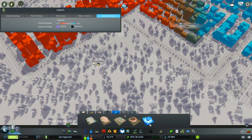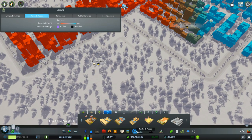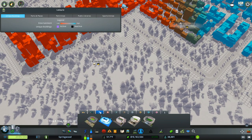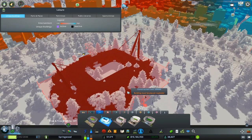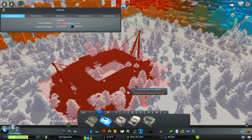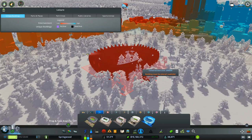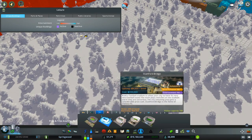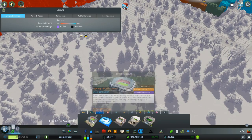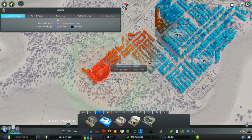I could do the education football stadium, but I want to save that for the university itself. So we're going to go into our unique buildings under football — which is technically soccer, what Americans call it since we have football as something else. I want to use this Juventus stadium; visitor capacity is 750. I don't want to put it right next to the road because that'll create a lot of noise for this area.